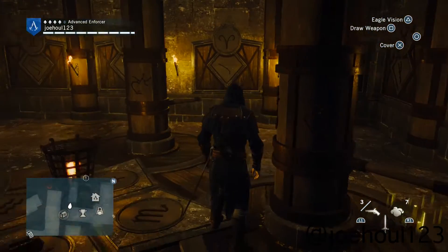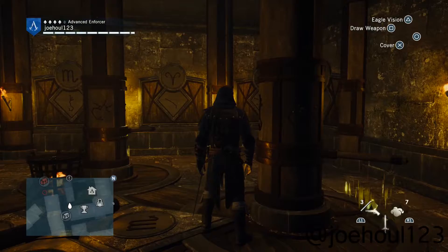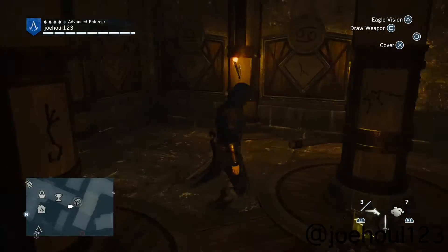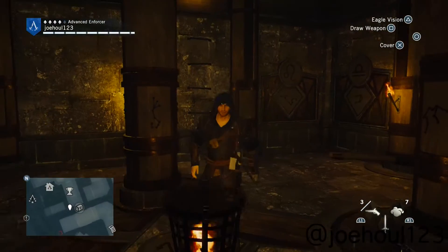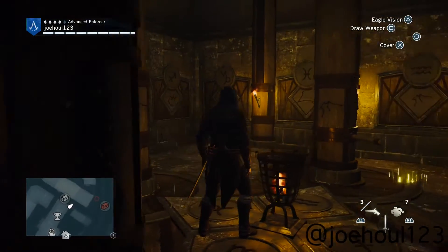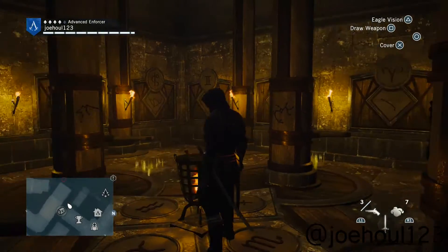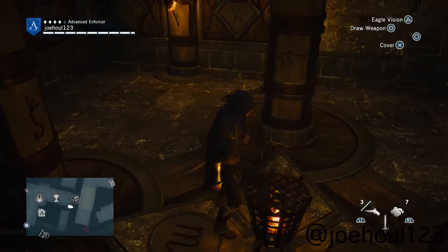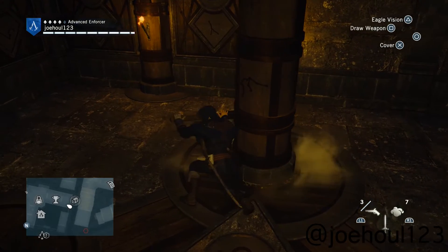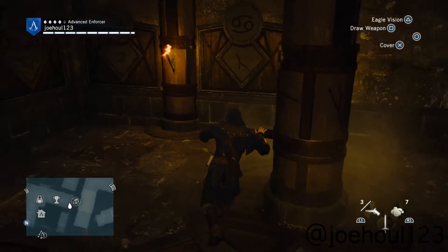And number four here is Taurus. It's the last symbol on the tubes. It's the one with one point on the bottom and two points on the top — looks like a big Y.